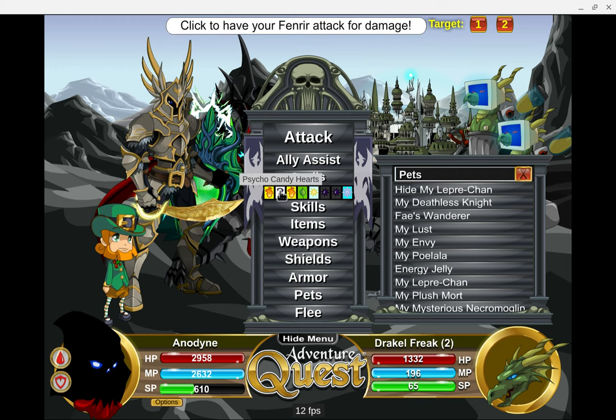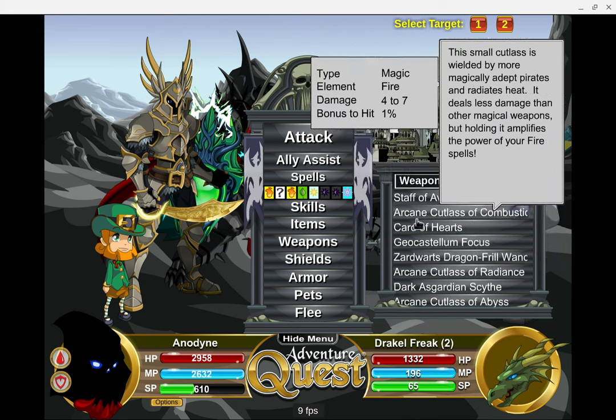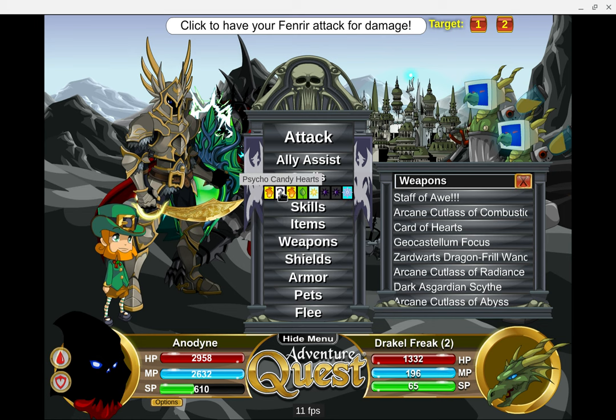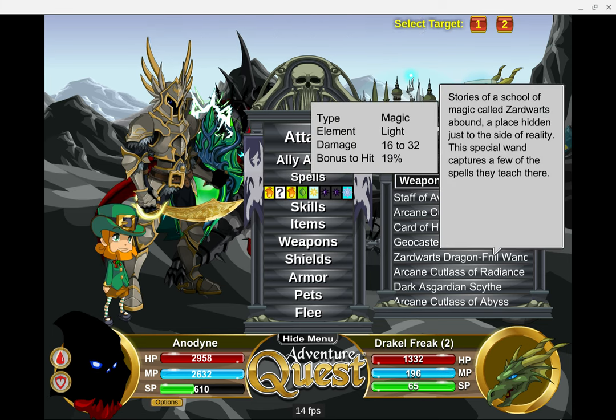Another neat thing about Psycho Candy Hearts: if you carry a Harm weapon with you, it's going to cast as a Harm spell, so you can do Harm damage that way. I also wanted to test using the Void Dragon Blade — maybe the magic version — and then using the spell that changes everything to dragon (Draconify or whatever it's called), and seeing if Psycho Candy Hearts would work there too. But anyway, that's all I had for the video — a couple of ideas for people to try out.